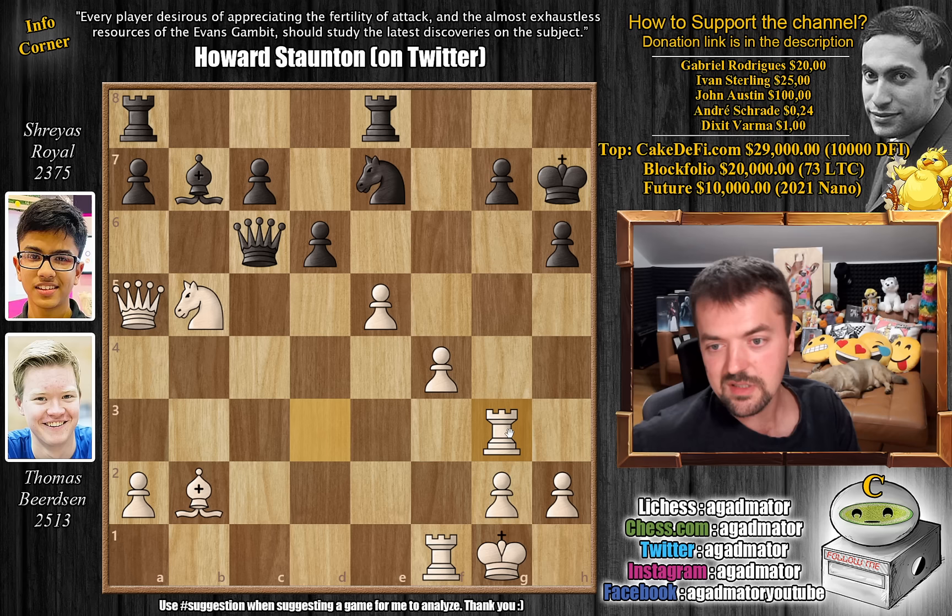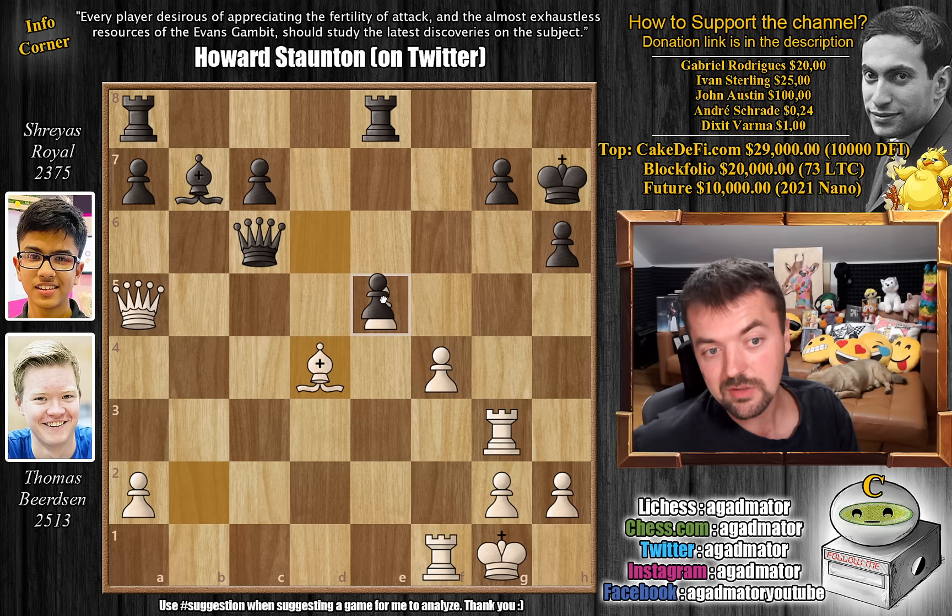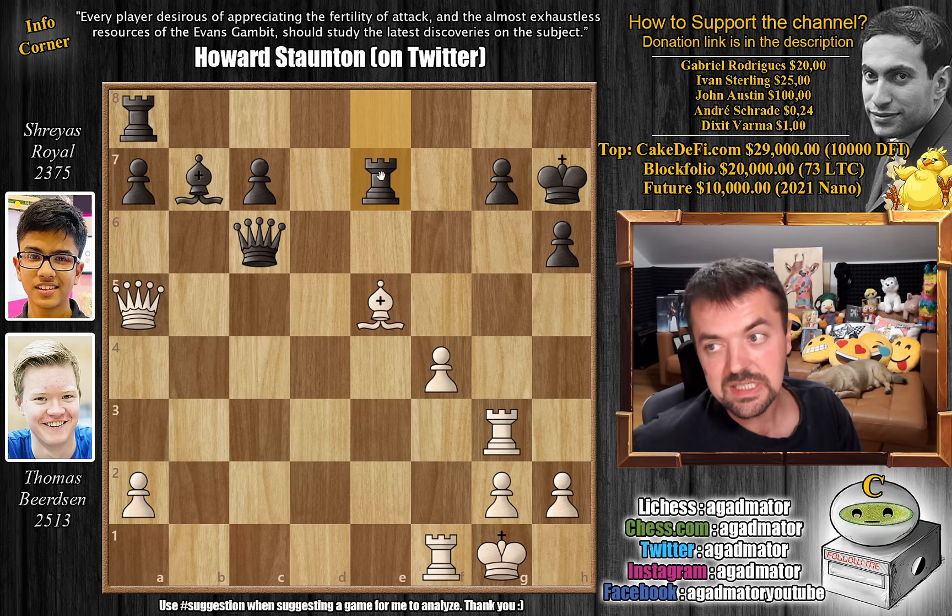No pawns will be counted! So here knight to f5, attacking the rook. But Bertsen says: I have knight to d4 now — you can't capture my rook because I would capture your queen. So knight captures on d4 is pretty much forced. Bishop captures on d4, and now d captures on e5. We have bishop captures, now attacking the g7 pawn, and rook to e7. Shryas is finding all the right moves and defending truly valiantly. Queen to a3, attacking the rook, and now comes rook to d7, getting the rook out of the way.